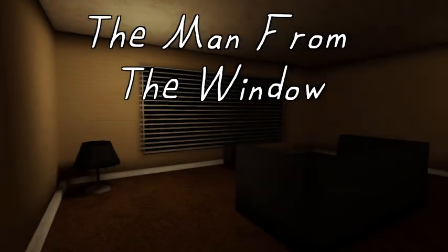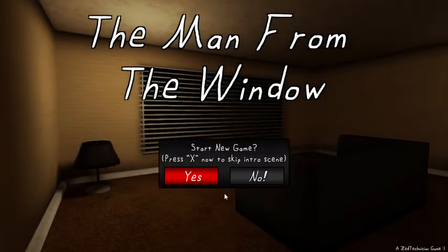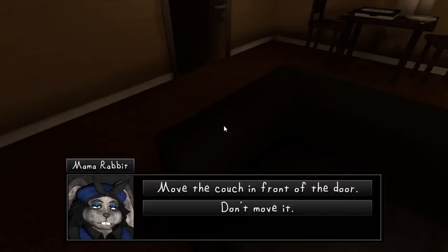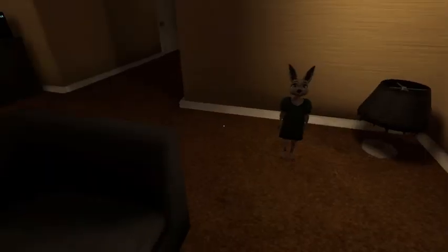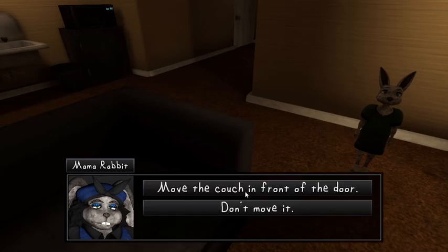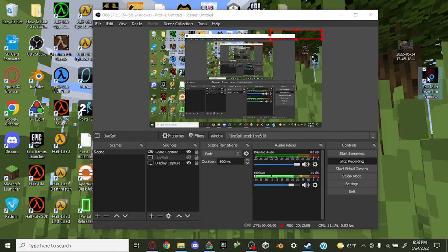Next I'll be covering couch percent. Couch percent's current world record is 4 seconds and 751 milliseconds done by yours truly, where you literally just move the couch. What you want to do is immediately turn around in the direction you want to go — I definitely recommend doing a lift, like this. Voila. Also there was some glitchy dialogue there — that can happen. Once that line of dialogue ends, voila.